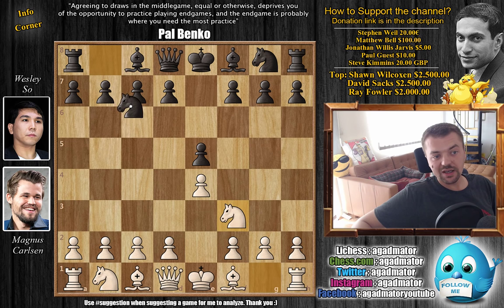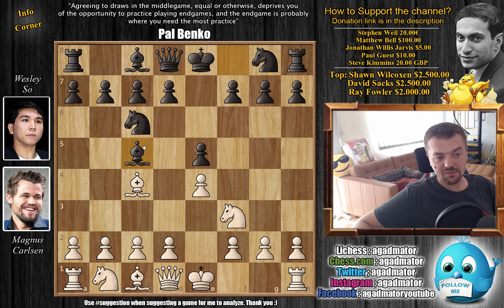Carlsen opens with e4. We have e5, knight to f3, knight to c6, and bishop to c4. With bishop to c5, the Italian game is on the board. Here of course b4 is an excellent idea — the Evans Gambit. You should always play it, but it was not played in this game.